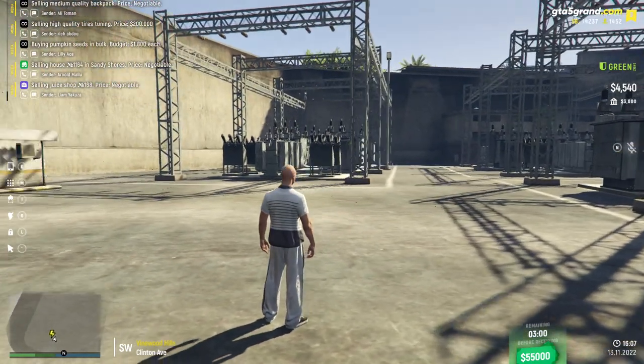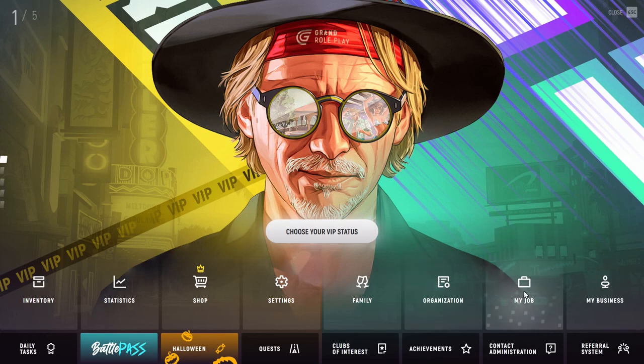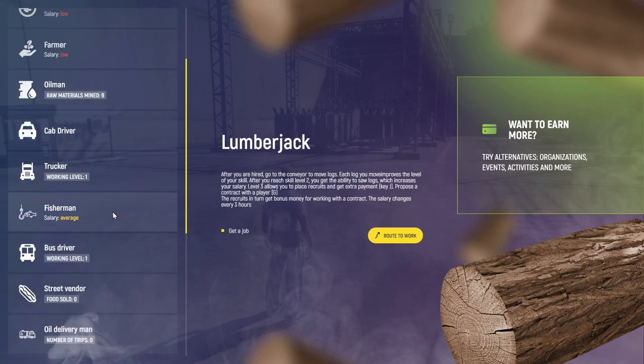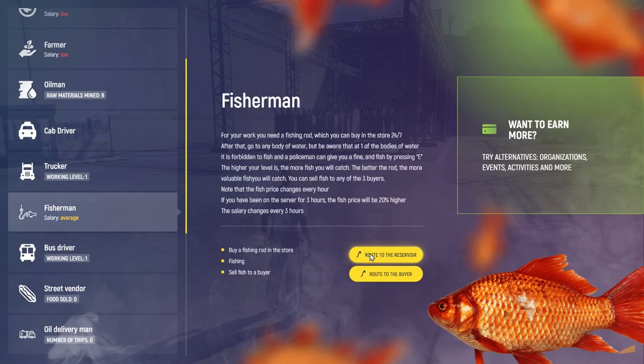Now that we're done with the beginner storyline, let me show you how to get other jobs. Go to the menu, then 'my job,' and you can see a list of all kinds of jobs available. You can also see that some show a salary rating — low, average, or high — and these change every hour. For example, right now fisherman is at average salary, so I can place a waypoint to a pond or lake, go fish, collect fish, and then sell it to a random person just like we sold the gasoline. For every job there is also a job description so you get a better idea of what you can do.